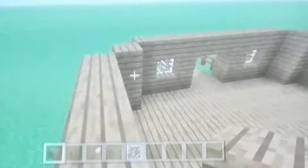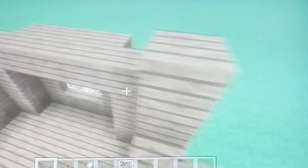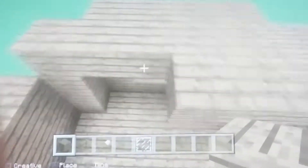Now go to the top. Place spruce planks here and over the top of the other bits — just place spruce over the top for a roof, like this.